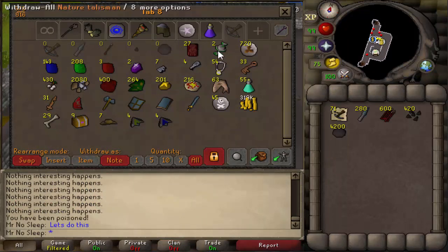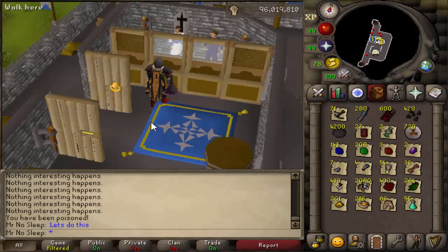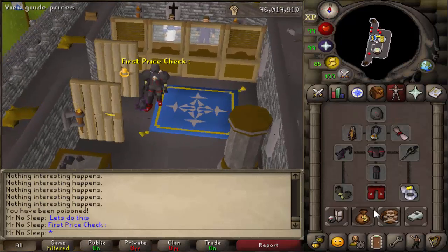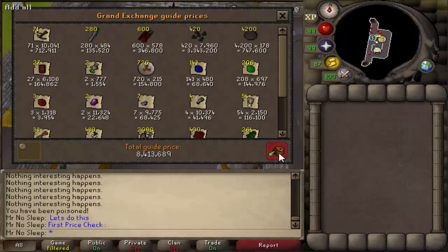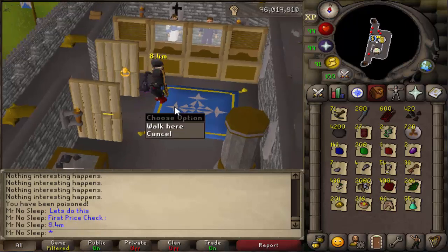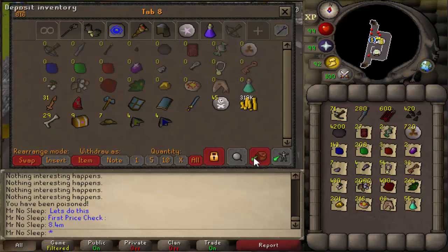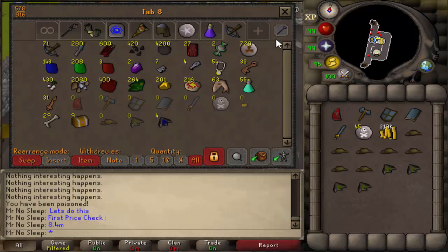Starting at kill 60 and ending at 1060 — 1000 Crazy Archaeologists completed. Final tally: 9 clue scrolls, 7 Fedoras, 4 Odium Shards, and 4 Malediction Shards. It's important to note that the shards are 1 in 256, so my RNG was pretty good. The first price check — including all normal drops, Rune Crossbows, Onyx Bolt Tips, Cannonballs, and everything — comes out to 8.4 mil.